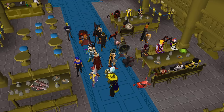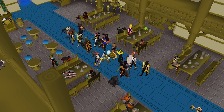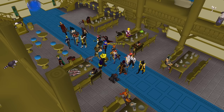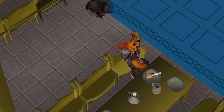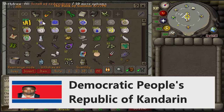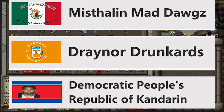Do all the captains want to grab a table and everyone else stand in the middle? That's the complex table, the wedges table, and the eyed fat table. Complex, you are the first pick. I finally have my team sorted, and I'm preparing for tomorrow's bingo. My team is called the Democratic People's Republic of Kandorin, and we are up against the Mr. Lin Mad Dogs and the Draenor Drunkards. Let's get this shit started.